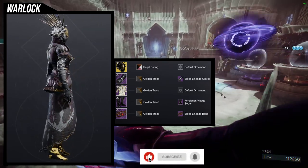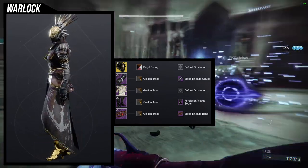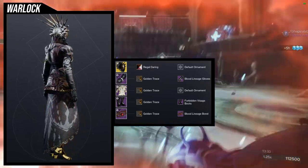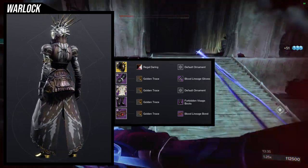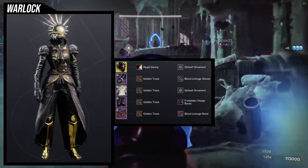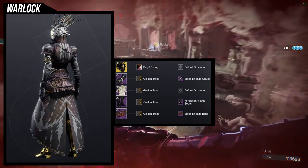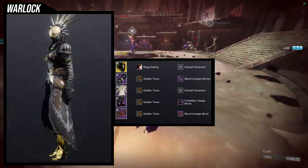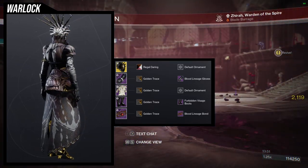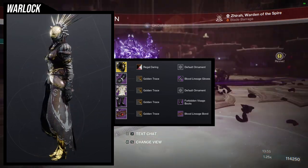I wanted to go for another bougie look. Forbidden Visage boots are probably not the best for this one — a little too much gold on the boots. I could have used something else, maybe Neemium boots for more engravings. But I still think the set looks really cool. My only gripe is maybe switching out the helmet's shader, but I did want gold in here because we're going for a royal look. I really like this one.